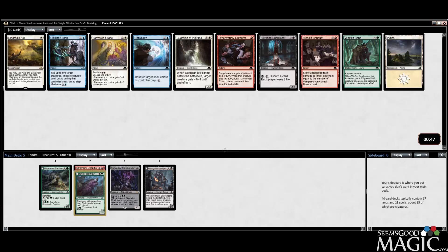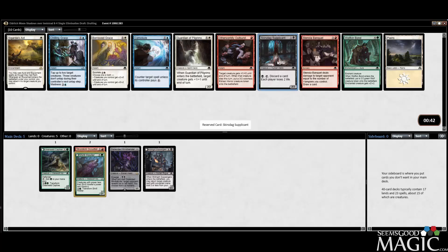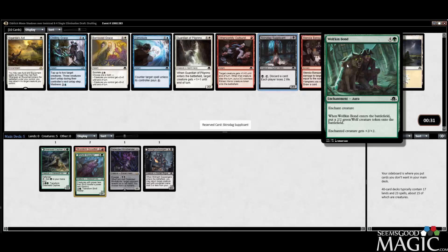So now we have Supplicant versus Wolfkin Bond. I actually like Wolfkin Bond quite a bit, but I'm okay taking the first Supplicant here. It helps with Delirium a little bit, and it's fine. Wolfkin Bond is actually pretty good too, especially for Delirium, but I think we'll just take the Supplicant.